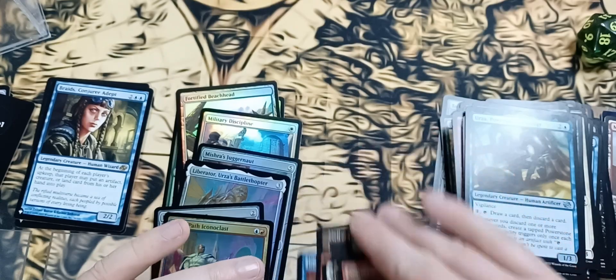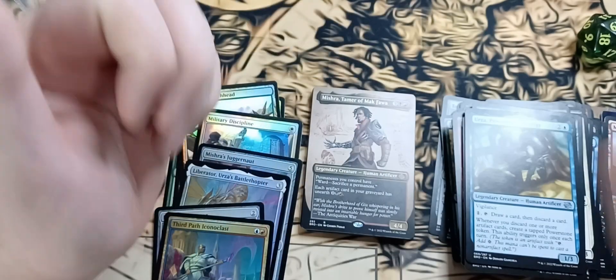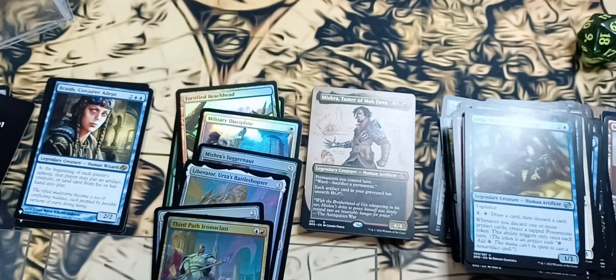That wasn't so bad. I think the two Foil Rares — Fortified Beachhead and the Liberator Urza — as well as that Full Art Mishra, more than make up for the rest of the cards. Except for those pringley foils — we'll have to see what I'm going to do with those. This has been Stewie MTG, and we will catch you all later.